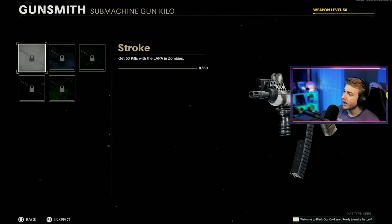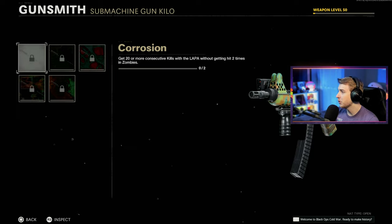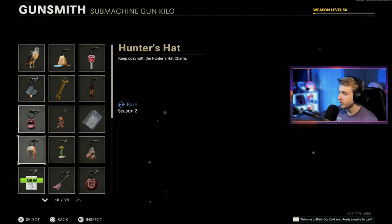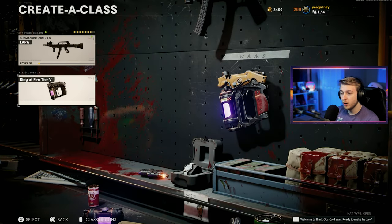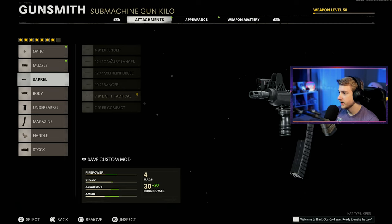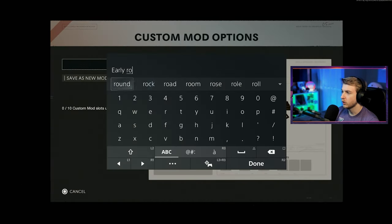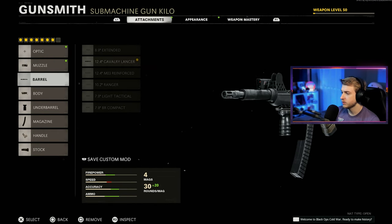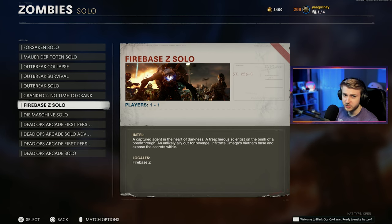For the first time in a while, we have absolutely no camos to get with this — I leveled it up entirely in multiplayer just so we could get every single camo with it. Let's go ahead and throw on our Ball Sack onto our Lappa. Our field upgrade today, we're gonna be using Ring of Fire. Let's save a custom mod for this — we'll say this is our early round build — and then throw on the Cavalry Lancer and save this one as our late round build. Let's go ahead and hop on Firebase and see if we can get this thing done.